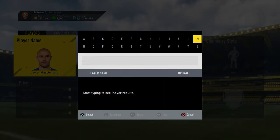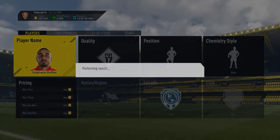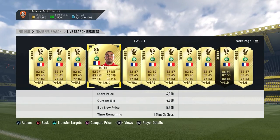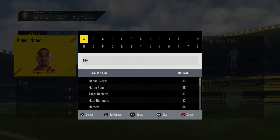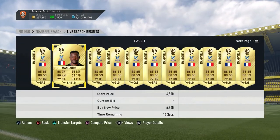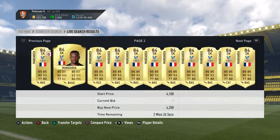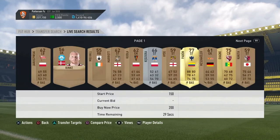Another Frenchman alongside Lloris is Ruffier, who is normally very cheap - around 4.8k for an 85 overall card, which I highly recommend. Steve Mandanda recently got a downgrade; his 85 is around 6k but I don't think it's worth it unless you can get him under 5k on late-night bidding. His 84 is around 3k, the same price as Ramsey and Xhaka, so I'd recommend him as well.